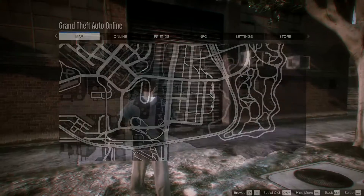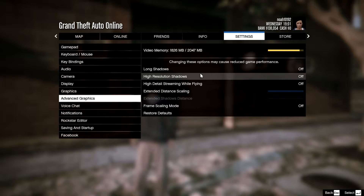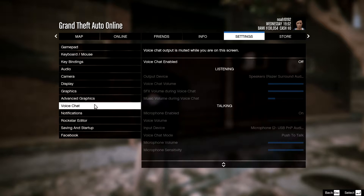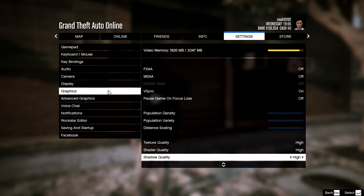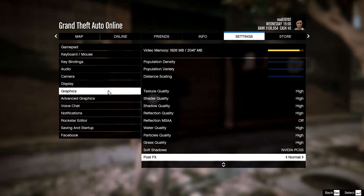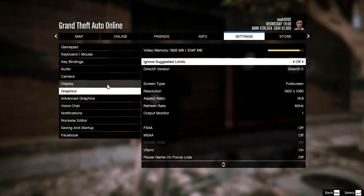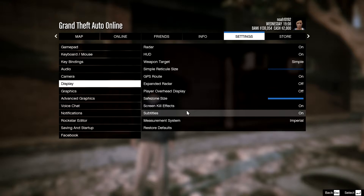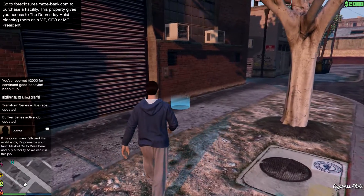I'll show you guys the settings I'm using. This is all off, no voice chat enabled. This is all the stuff — I have it at a high preset, I would call it. And we have all this. I'm going to turn off subtitles, actually.